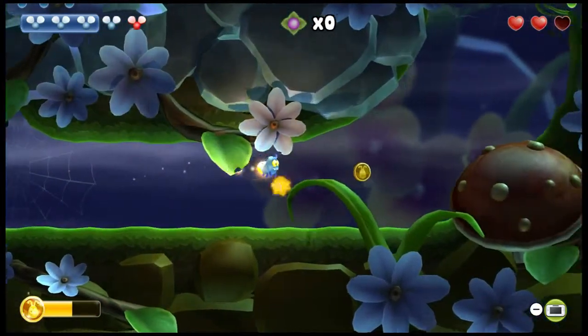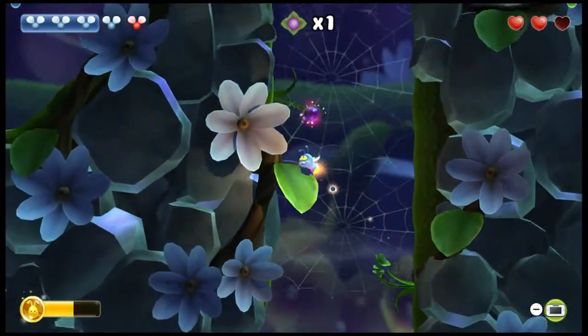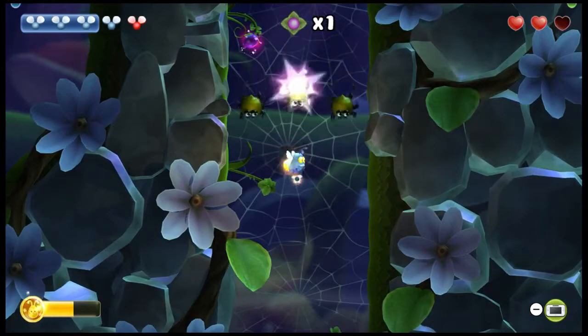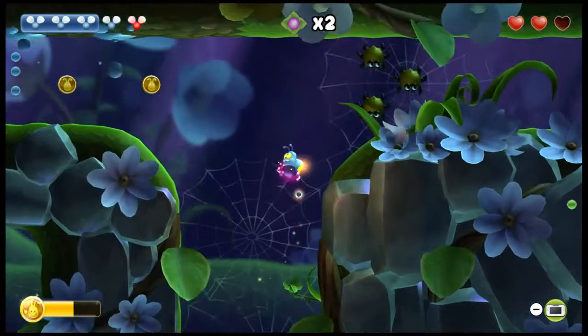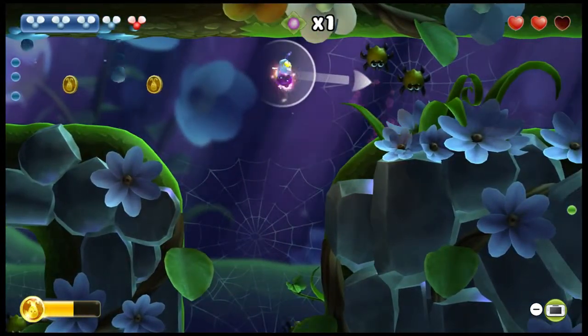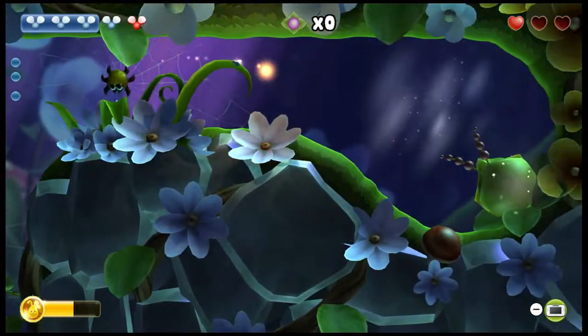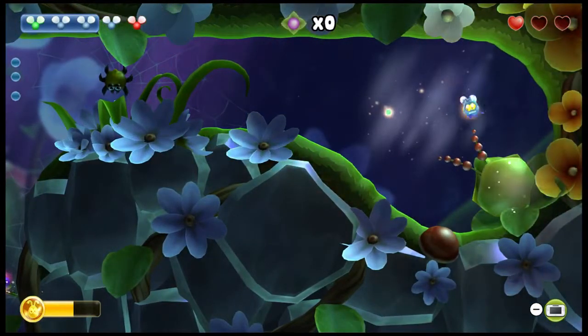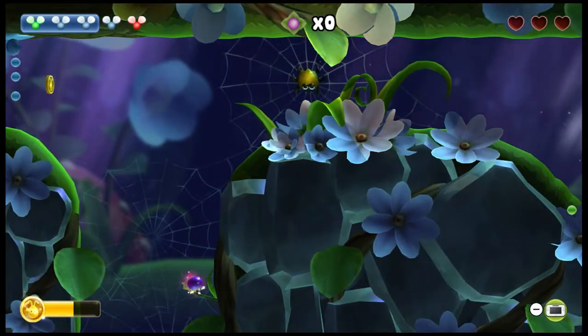You can throw the seeds at the enemies to get them out of your way, just like that, and those seeds come back so you can go pick them back up and use them again. You've got to be careful here — remember there's a guy right there. Take those guys out quickly. It's a bit of a thinker; you've got to be careful. We got one, got two more to go, but I got hit — I wanted to get through without dying but unfortunately that's not the case.